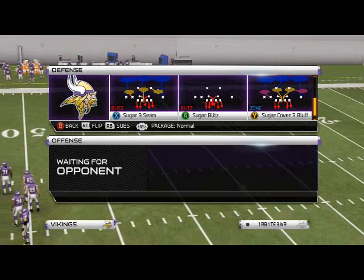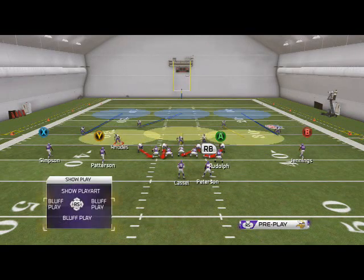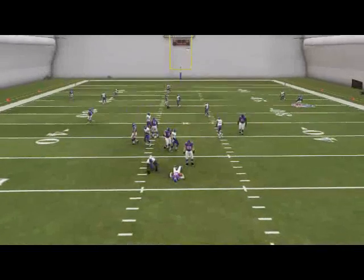Let's hop into this base play and get going. With the sugar three seam, the basic look you want to do out of this every single time you come out is: you're going to base align, you're going to spread your defensive line, you're going to shift your linebackers to the right, and then you're going to manually move Rhodes down. As you can tell, this is going to allow us to get easy right edge pressure out of nickel normal.